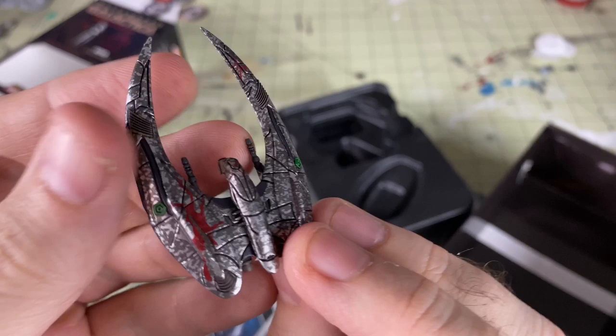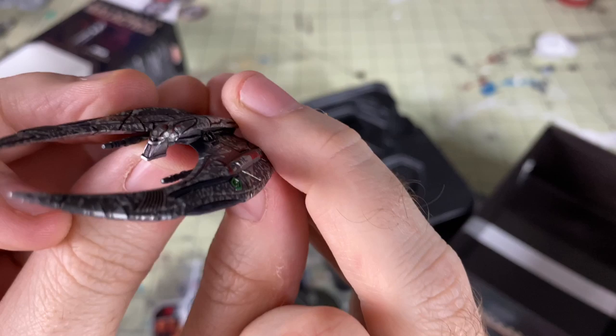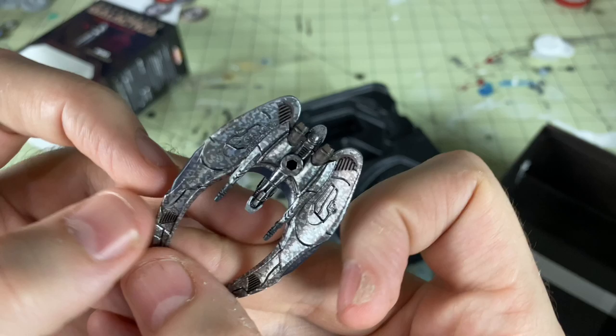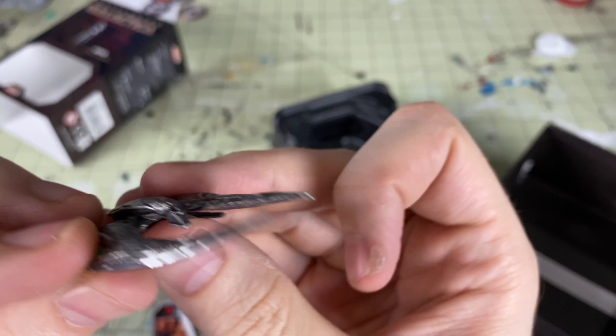A lot more scarred, I guess you would say. We've got the red detailing over here on the left wing, we've got some red detailing on the face — or I guess the cockpit. This is not really a pilot, so maybe it's the face. I don't even know what you call a cockpit when there's no pilot — let me know in the comments. Underneath, we've got our detailing and shading, and you still have shading in some of the vented areas where it's greebled a bit. Pretty cool looking ship.